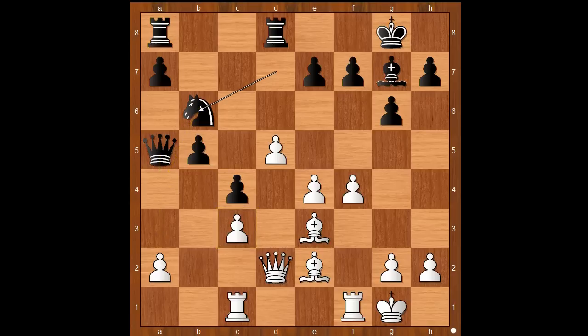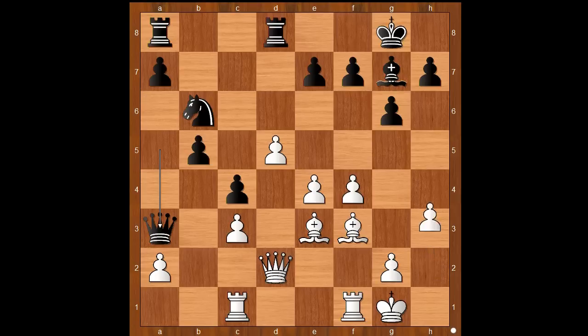Black is planning to play queen to a3, knight to a4, and put pressure on the pawn on c3. Is this a good plan? Let's see. Bishop to f3, queen to a3, intending knight to a4.